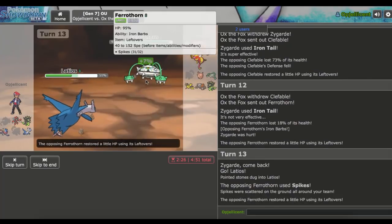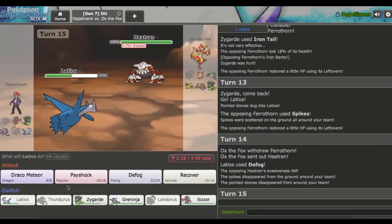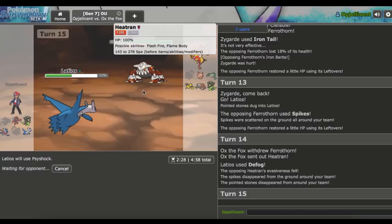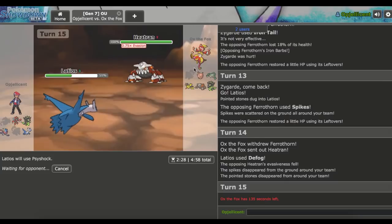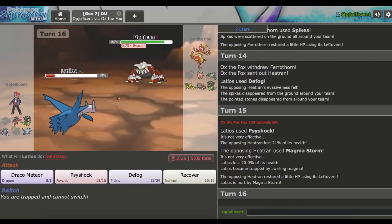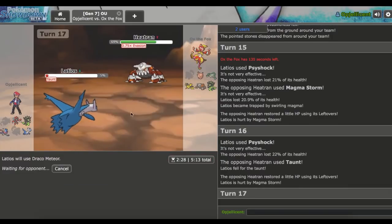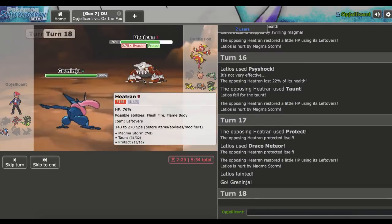That's perfectly fine though — I'll Defog all of this away now. He goes out into his Heatran, and I'll Psyshock right here. He might try to get up Rocks again. This is definitely a tougher matchup. Unfortunately Thunderous-T went down earlier than I wanted. He goes right for Magma Storm which is going to trap me. I'm not going to bother recover stalling — I'll just take whatever damage I can. He goes ahead and Taunts, so I just Draco Meteor. He knocks me out with the Swirling Magma, so I go into Greninja and click Hydro Pump.